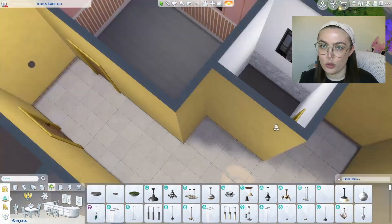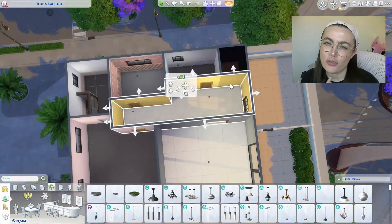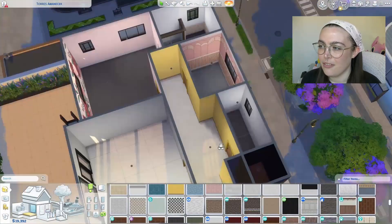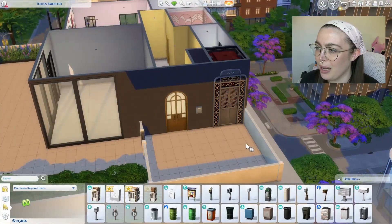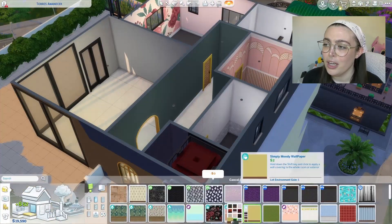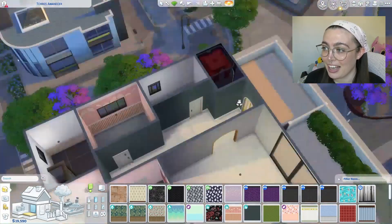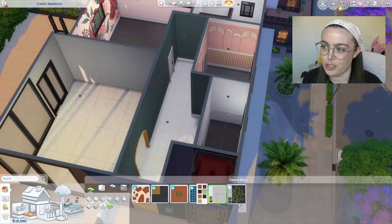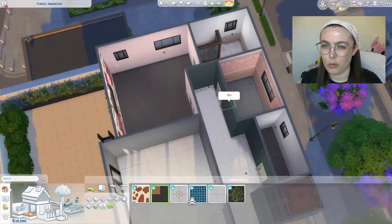This penthouse is originally a two bed, two bath, but I was building it just for a couple so I decided to extend the smaller bathroom and eventually turn it into a teeny little home gym, which I thought was quite cool. I also made the primary bedroom smaller — I know that's a bit of a move, but given I'm only using the base game and the pack on a starter home budget, it was just way too big and the communal space needed a bit more room.